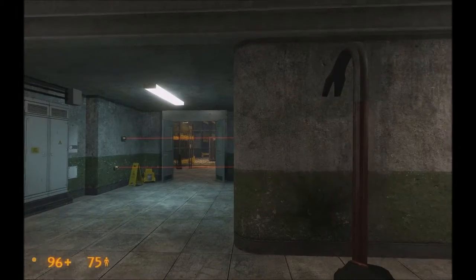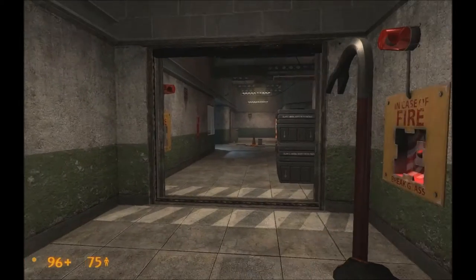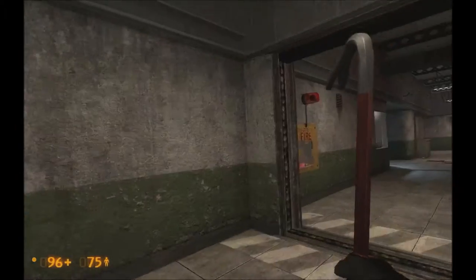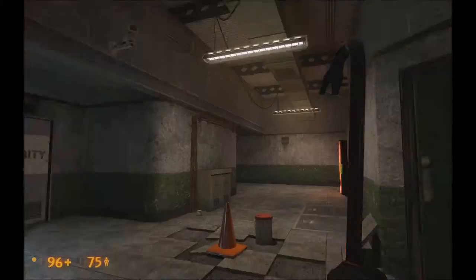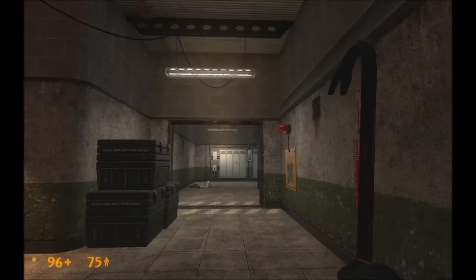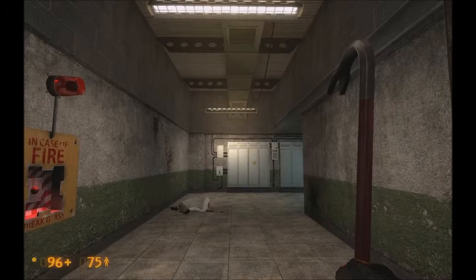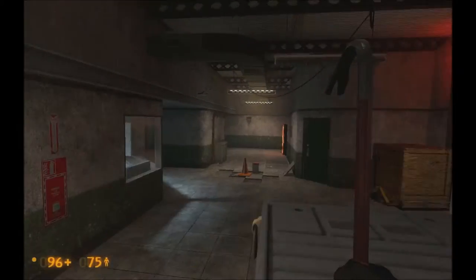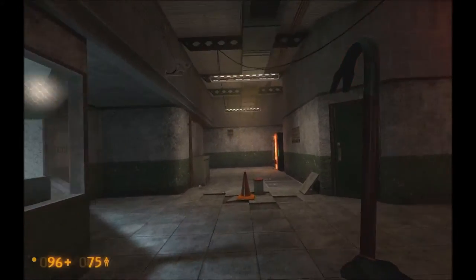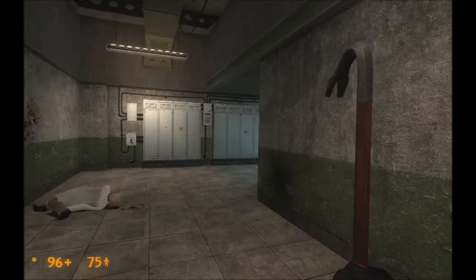Hey, what's going on guys, I'm Zombie Gaming here again and welcome back to another episode of Black Mesa. Last time — I think we're on episode eight now — we finished the office, came through the office, finished that meat locker ice box thing, which was pretty easy. And then we came in here, which is the start of the chapter. We've got hostiles.